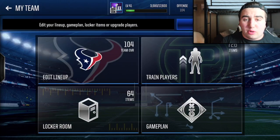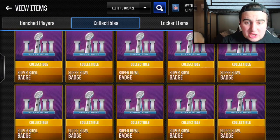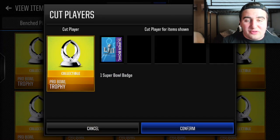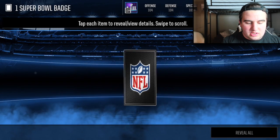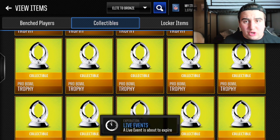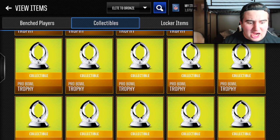Here's something a lot of people don't know that's going to help you a lot. Let's go to my team, my items, my collectibles. Let's say you enjoyed the Pro Bowl promo and were grinding hard — Pro Bowl trophies can now be cut for one Super Bowl badge. You realize how crazy good this is? If you opened up a pack or two of the coin packs, it is extremely attainable to get yourself a Pro Bowl trophy. So hold off — don't put them into the set to get Pro Bowl players; cut them and get Super Bowl badges instead.